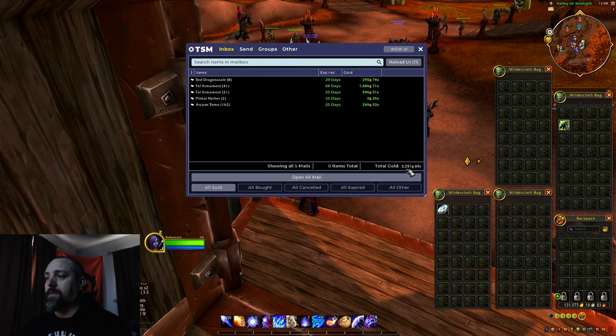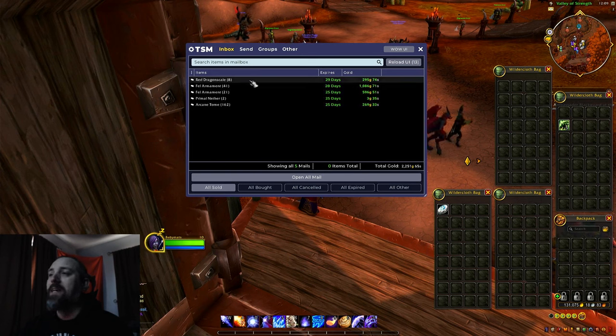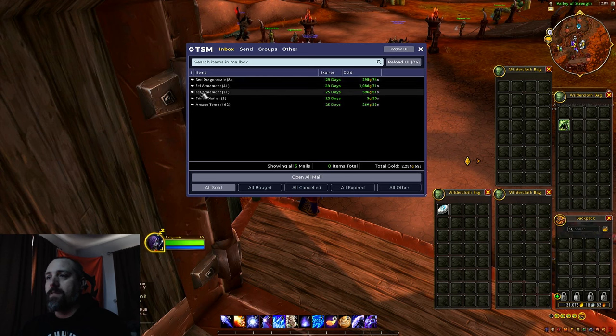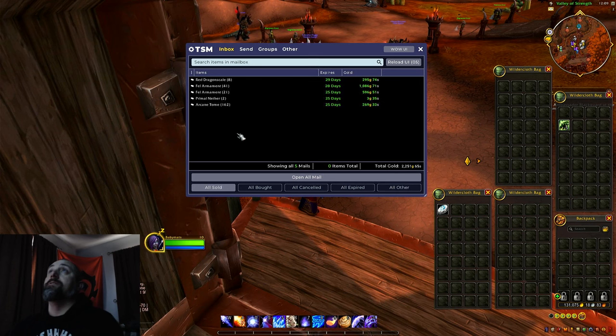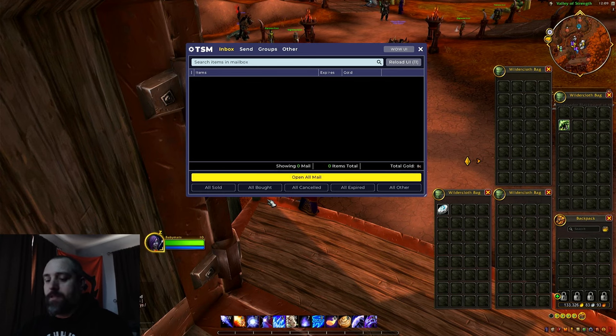Materials for Thrall - like I said it's going to be a little bit lower at 2,251 gold, five sales. We don't have any of the Marks of Sargeras or the rings for the other faction. We did sell some Red Dragon Scales - a little slower seller from when we did Dire Maul North. Fell Armaments: 41 for over a thousand, and another stack of 21 for 596. Arcane Tomes: 162 for 269 gold. Only about 4,000 less than what we had with Proudmoore. It would have been about similar if we'd kept those Marks of Sargeras.